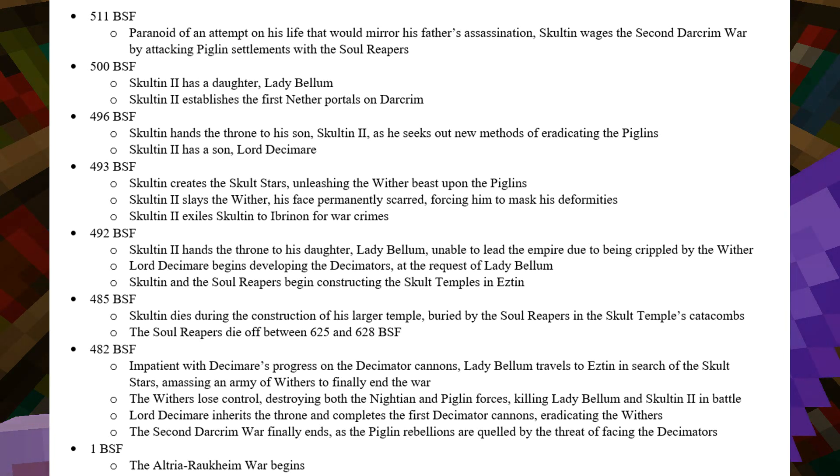The Soul Reapers then die off in the years following. In 482 BSF, impatient with Decimer's progress on the Decimator Cannons, Lady Bellum travels to Estyn in search of the Sculpt Stars, amassing an army of Withers to finally end the war. The Withers then lose control, destroying both the Nishan and Piglin forces, killing Lady Bellum and Sculton II in battle. Lord Decimer then inherits the throne and completes the first Decimator Cannons, eradicating the Withers. The Second Dark Rim War finally comes to an end as the Piglin Rebellions are quelled by the threat of facing the Decimators.